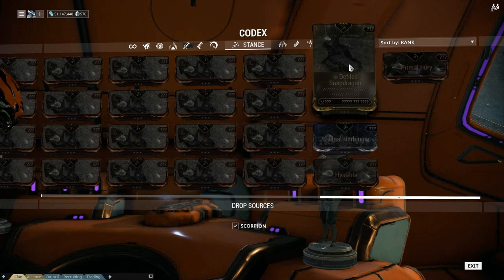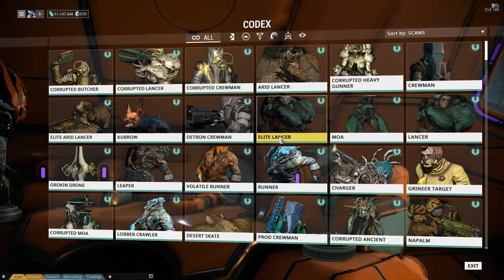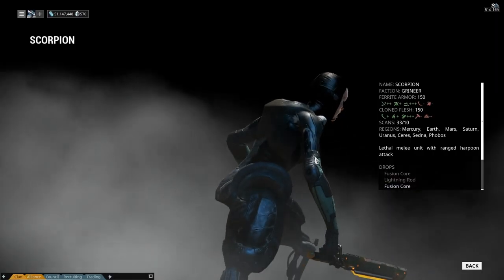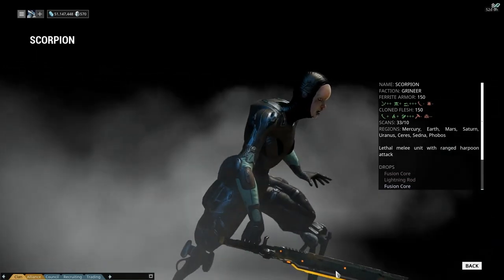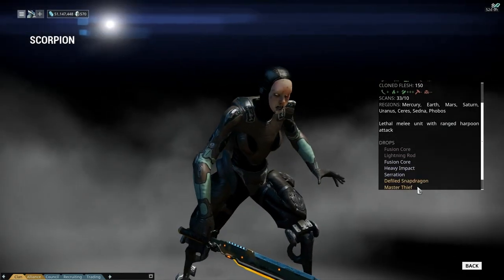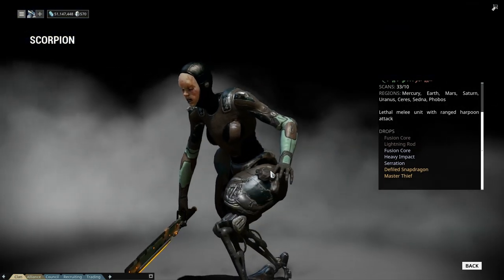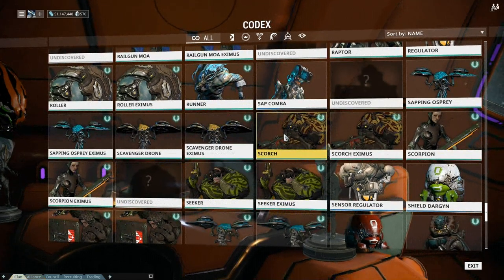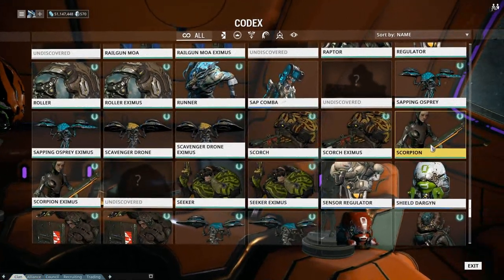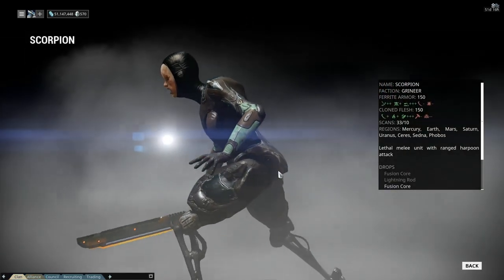Anyway, it is dropped by the Scorpion — basically the one with the machete. There it is: Defiled Snapdragon. I'm assuming that's the stance that goes with this melee weapon. And yes, I did know what the Scorpion looked like — it's just, as a visual example, that's who drops the new stance.